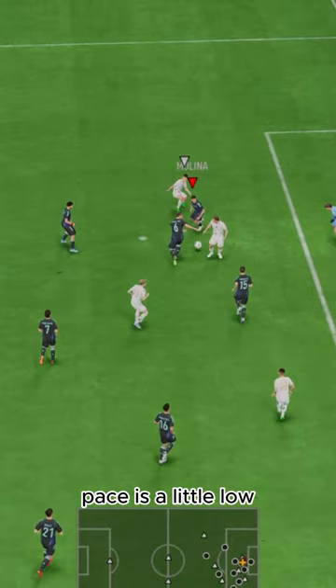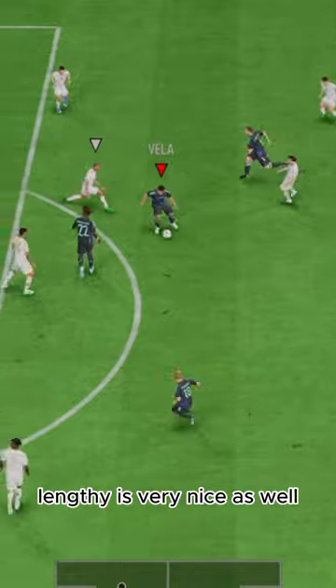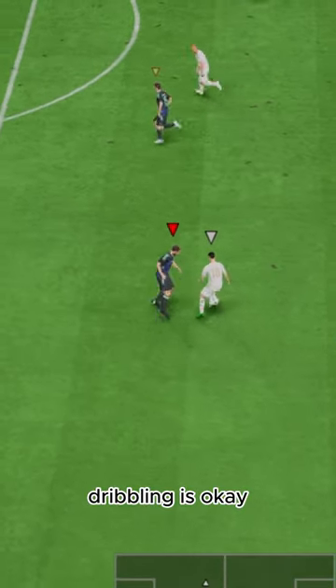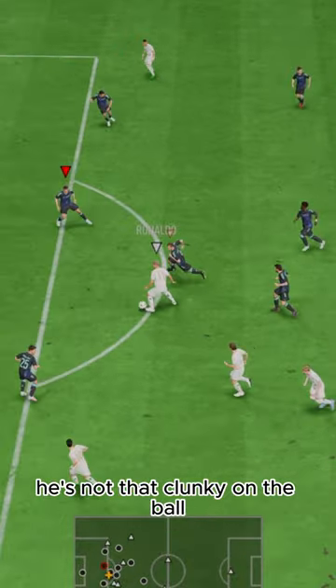First off, he needs a shadow chem style. Pace is a little low, but was good with the chem style. Lengthy is very nice as well. 99 composure makes my soul happy. He's got good passing, which is nice for playing out the back. Dribbling is okay, not the best, but he's still able to escape pressure — he's not that clunky on the ball.